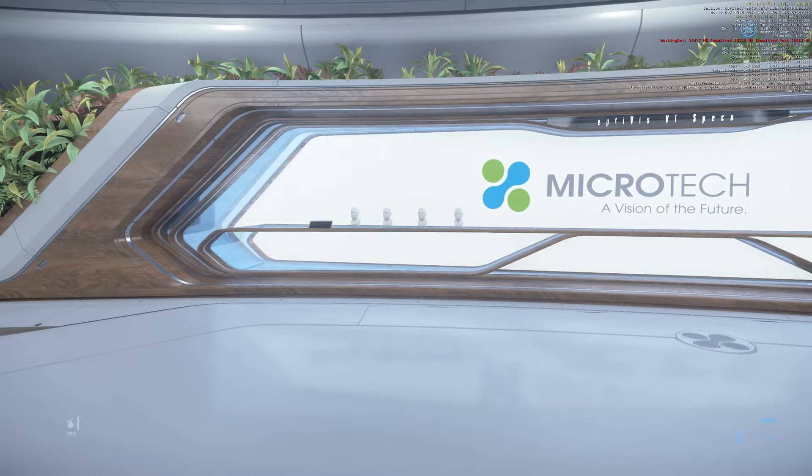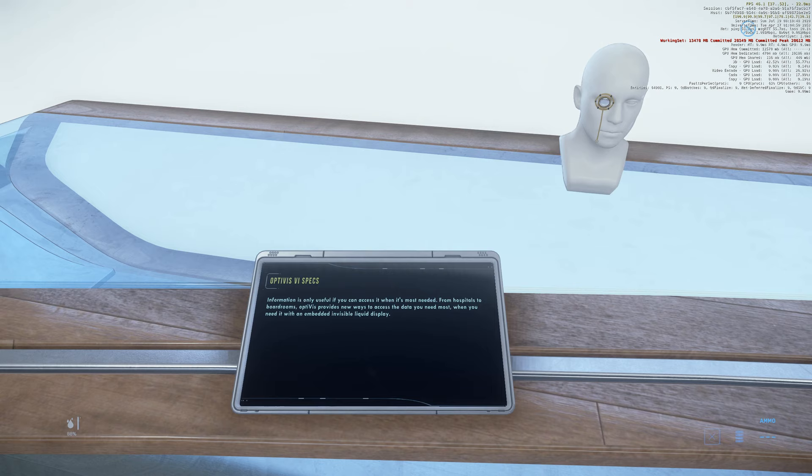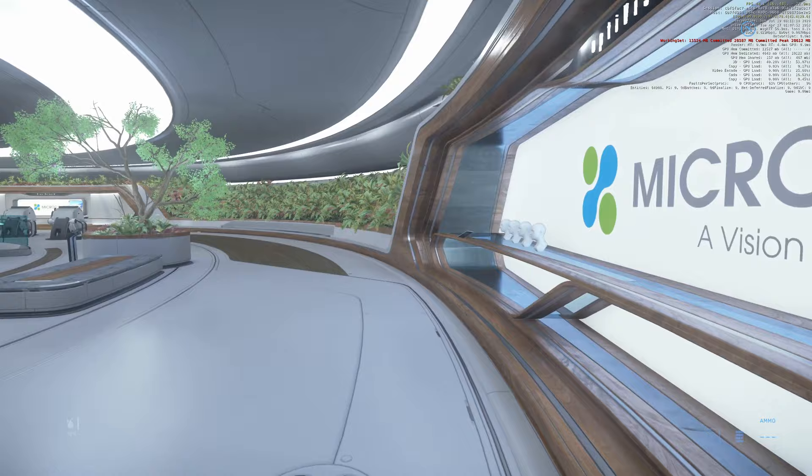A lens — cannot click on anything. Then we have monocles. Optivis Six Specs — information is only useful if you can access it when it's most needed, from hospitals to boardrooms. Optivis provides new ways to access the data you need most when you need it, with an embedded invisible liquid display. Cannot click on it, cannot buy any monocles yet. Maybe one day. It would be strange to have a monocle — why not just have an implant?